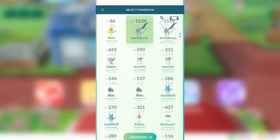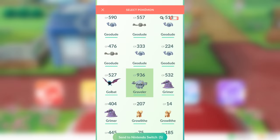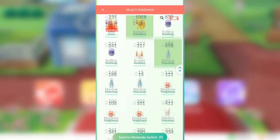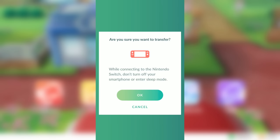With transferring, you can only transfer Kanto region Pokemon — it's automatically going to block any other Pokemon from being sent over. In addition, you can't send over Mew, and you can't send over any special event Pokemon like Pikachu wearing a hat. You could transfer over as many as you'd like, but all you need to transfer is one Kanto Pokemon to get yourself a Meltan. Just keep in mind that any Pokemon you send from Pokemon Go to the Nintendo Switch cannot be sent back.